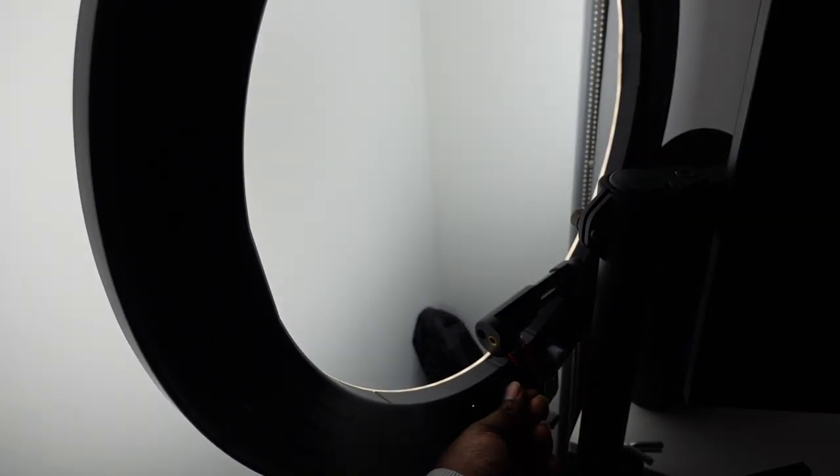The ring light I reflect against the wall is a Sunpak LED 448 19-inch bicolor ring light. I got it from Best Buy — I didn't do any research on it, I just needed a quick fix for bad lighting. I've had it for two years and it does a good job of lighting. My only complaint is that the reviews are correct — the stand is not really built to carry the weight of the ring light, and I should have checked reviews before buying it.